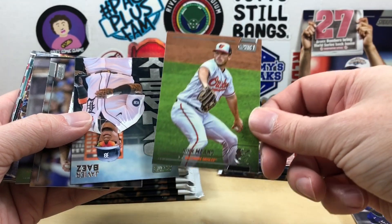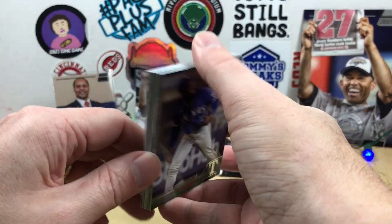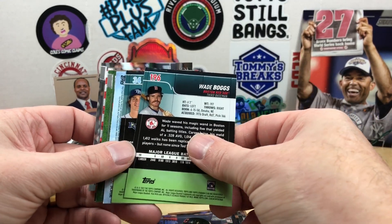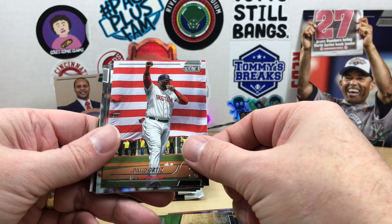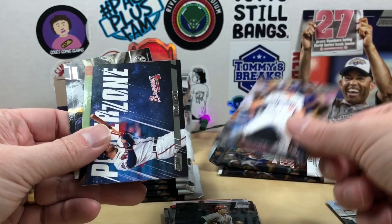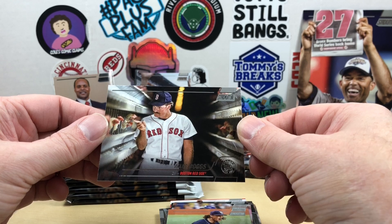John Means — I don't feel like that was going to flip over and be an auto. We have a Dynasty insert of Javier Báez, because it's not a box without a Javier Báez insert. Dallas Keuchel, Max Muncy, Larry Walker, Bryce Harper, Framber Valdez. There's Jack Flaherty on the back there, David Ortiz, Matt Olsen, Carlton Fisk, Will Smith. We have a Power Zone insert of Matt Olsen.